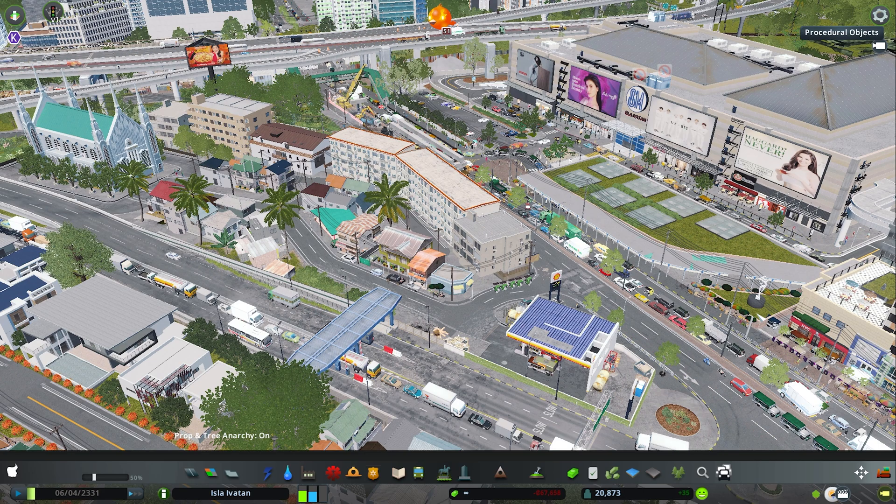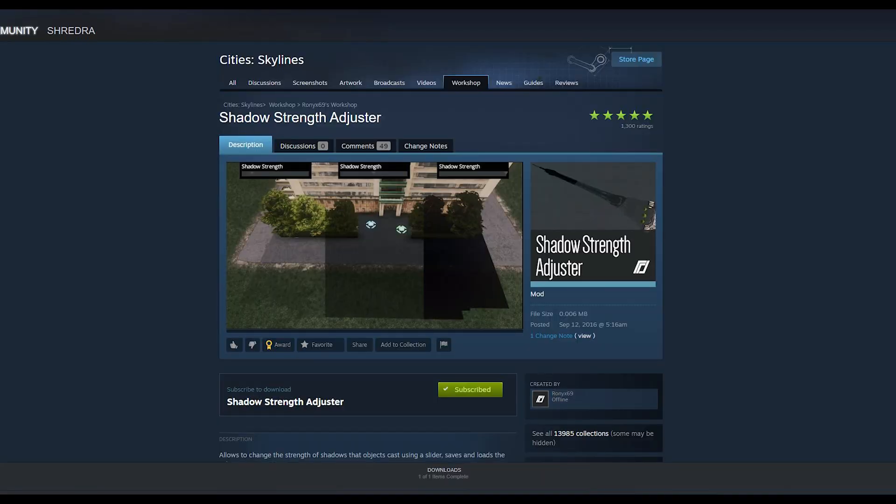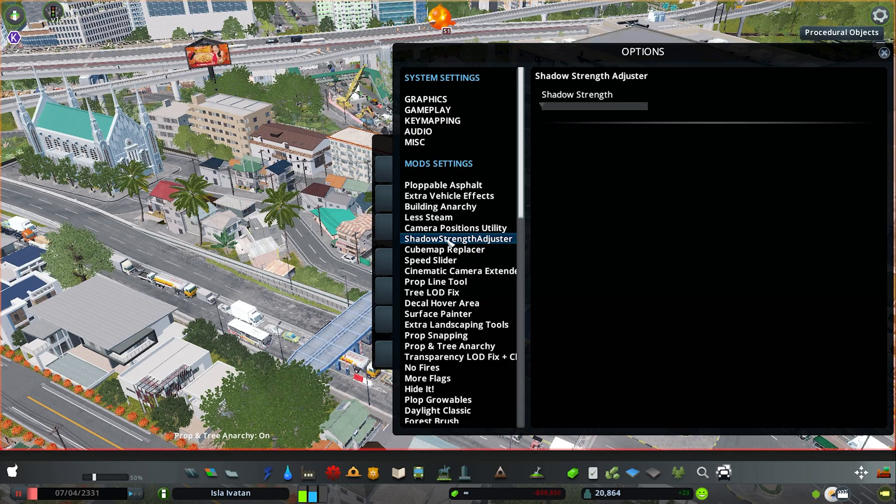Now you can see how a couple of graphics mods could drastically change the look of the game, but there's still a lot of room for improvement and we could push the graphics a little bit harder. Next up is another mod by Ronix 69 called the Shadow Strength Adjuster. This will allow you to change the strength of the shadows cast by objects.